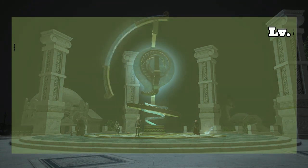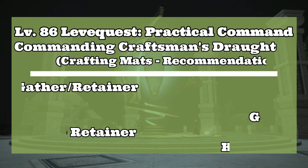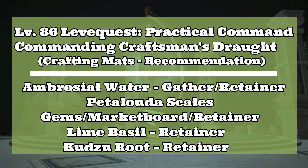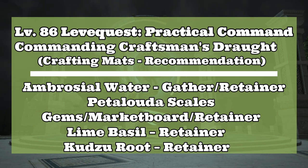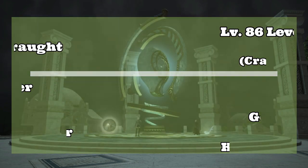The level 86 lev quest Practical Command really fits our criteria. One thing of note: if you have extra bicolor gemstones, you can use them to purchase the Petalota Scales. If you don't have bicolor gemstones or a level 90 Disciple of War retainer, you should be able to buy the scales cheaply from the market board. As of patch 6.15, the scales aren't used in a lot of recipes, so there isn't high demand for them. The Lime Basil and Kudzu Root should be gathered by your retainers, since they can bring you 50 of each item.